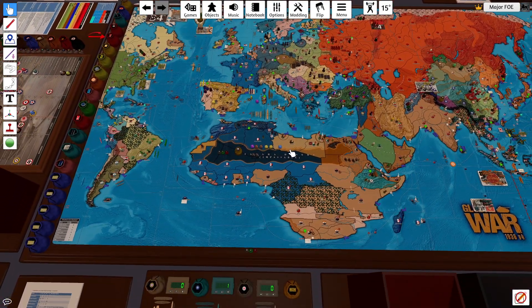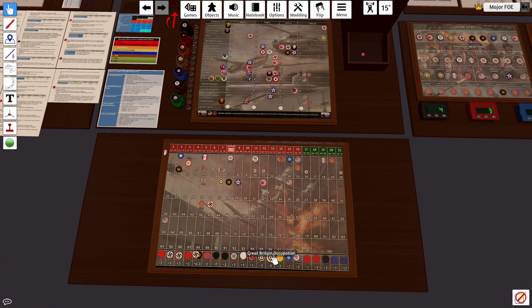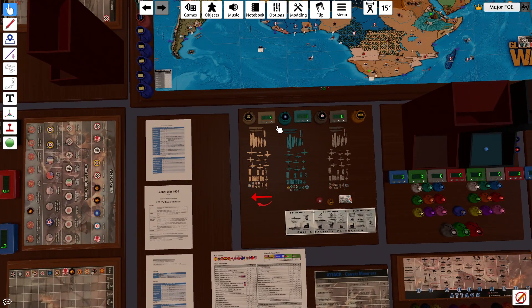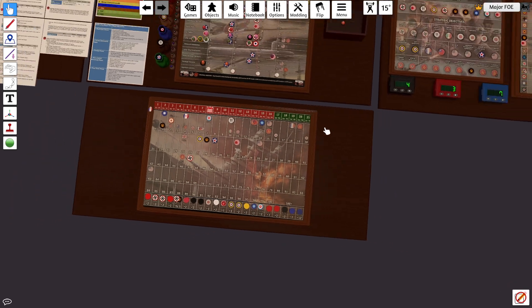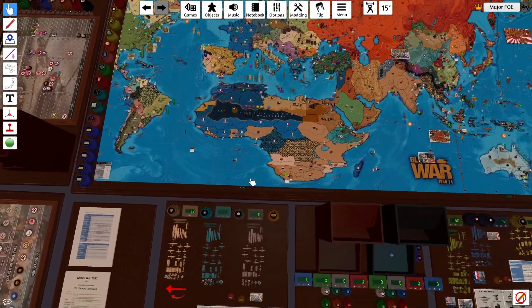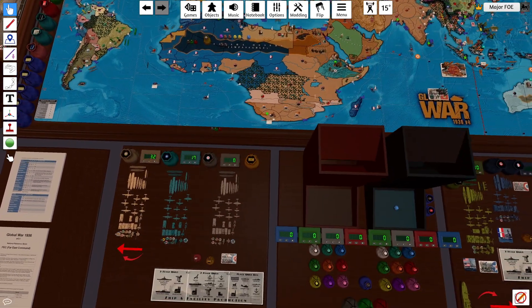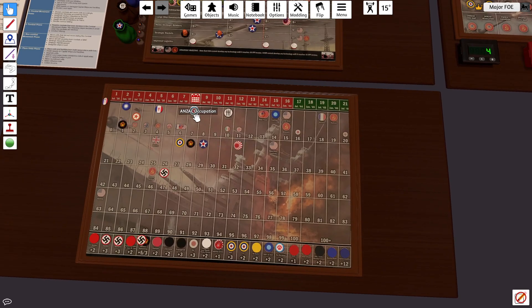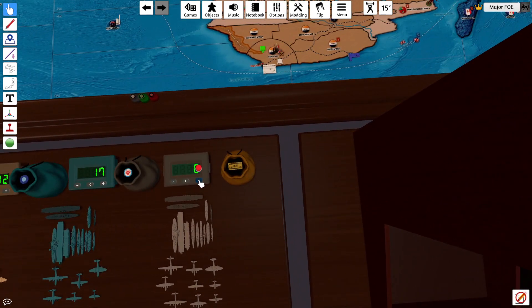That concludes the Commonwealth turn. Britain is at 27 plus 3 and 4 and 5, so that would be 32. FEC is at 14 plus 2 is 16 — they saved a dollar so that would be 17. The German sub moved out of the way so there are no warships, and ANZAC gets 7 plus 2 is 9. That concludes the Commonwealth turn.